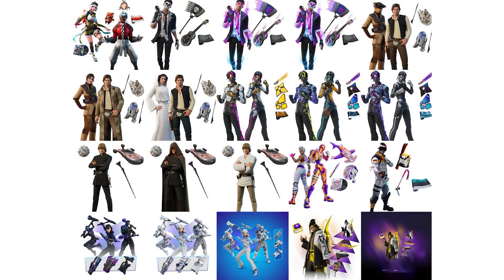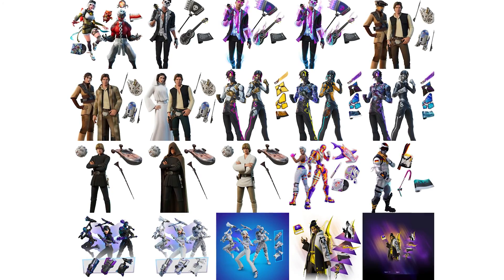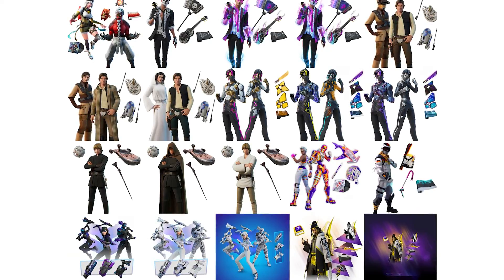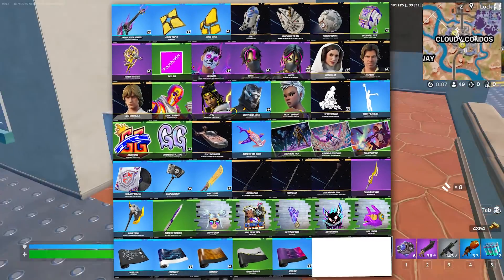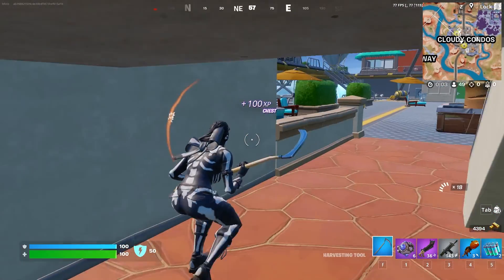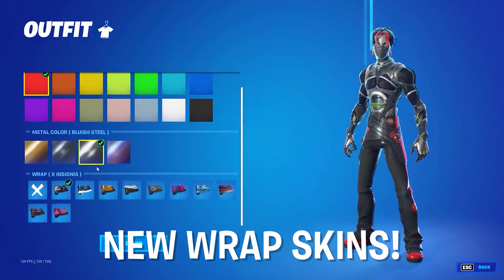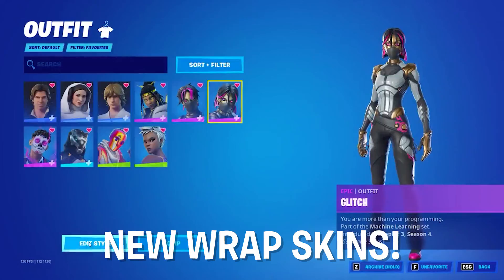Let's talk about all the other leaked skins. We have a brand new FNCS set — we haven't gotten one of these in a while, we didn't get one last season, so now we have two skins to make up for that and they look pretty cool. We have a brand new level up pack, which we're getting every season continuing from Chapter 3. The Huntmaster Saber skin has been updated and is set to be an Xbox exclusive console bundle.